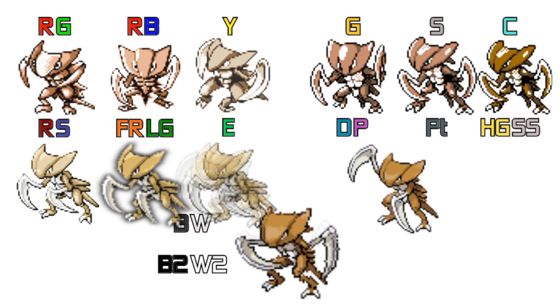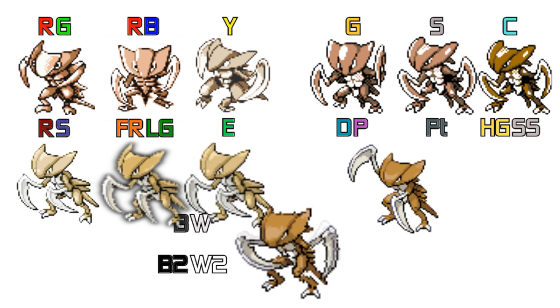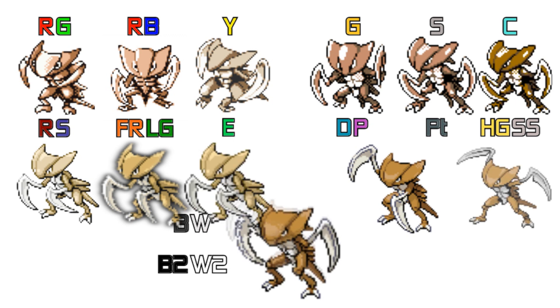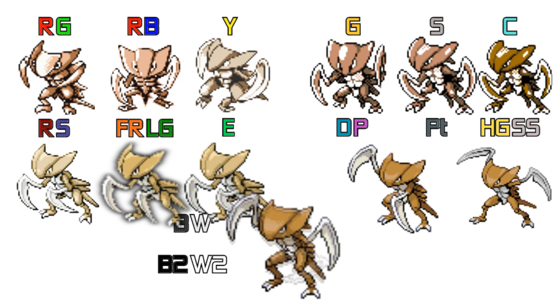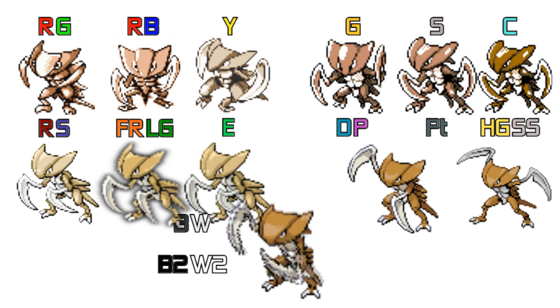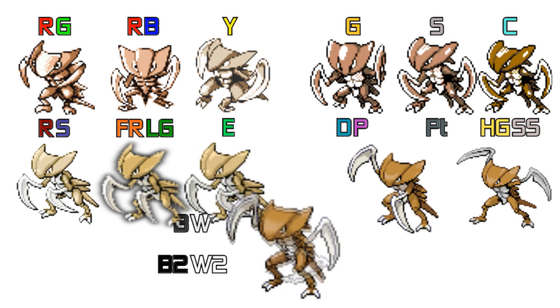Diamond, Pearl and Platinum are looking left again but it's more of a static pose — not really a battle move, just a strange way for it to stand. HeartGold and SoulSilver show it preparing for battle, ready to swipe at the nearest opportunity. Black and White and Black 2 and White 2 have an intermediate pose — not static and not a battle attack — it's just stood there waiting to rip its opponent.